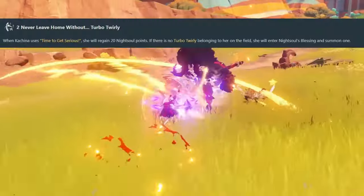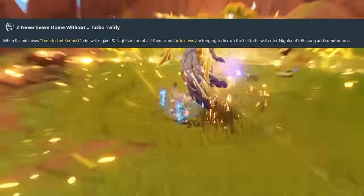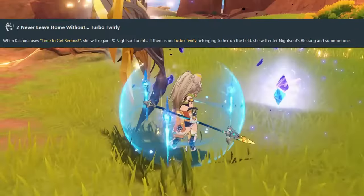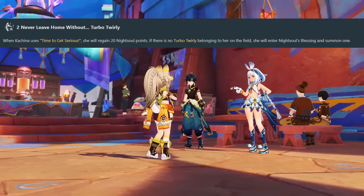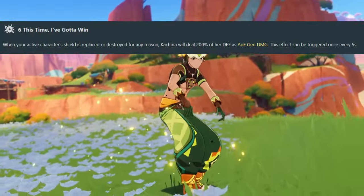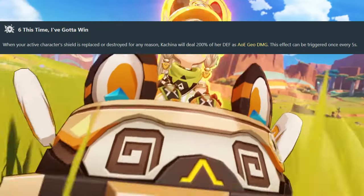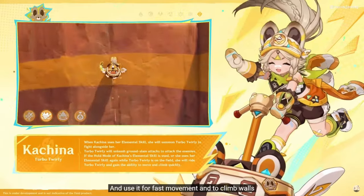For Kachina's constellations, the only important one is C2. This not only extends the duration of her skill, but also makes it so that Kachina's burst will put her into the Night Cell Blessing state and summon her skill. This can be pretty important since Kachina's skill has a 20-second cooldown, and many teams using her have rotations shorter than 20 seconds — with C2, you can use her skill one rotation and then use her burst the next. Her C6 does give some extra damage but only procs at most every 5 seconds, so it doesn't add much. I would advise getting her to C2, but once you do, you can pretty much forget she has other constellations beyond that.